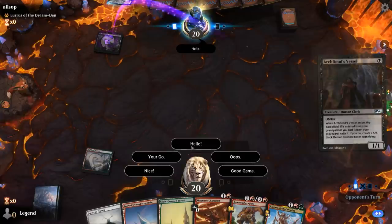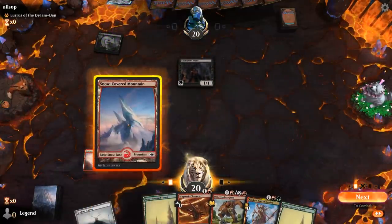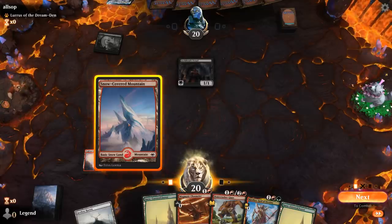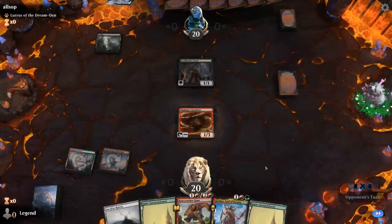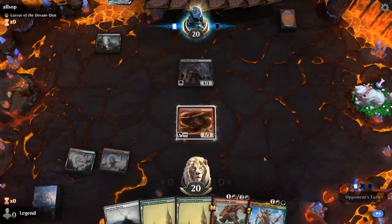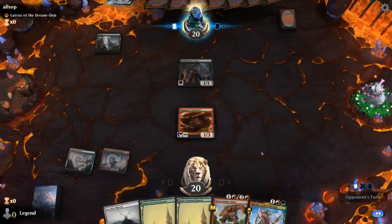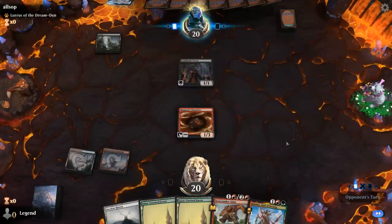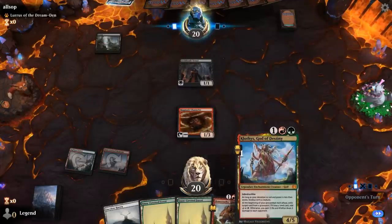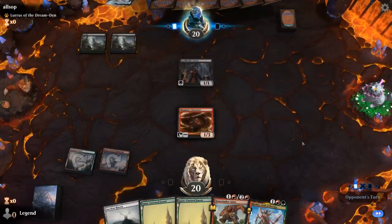Turn one Swamp into Archfiend's Vessel from the opponent. For now, probably okay to play Channeler. We want to get Klothys in play as soon as possible. We probably want to make sure we can exile the Vessel if we kill it with our Stomp, so they can't turn it into a 5/5 Demon by reanimating it.